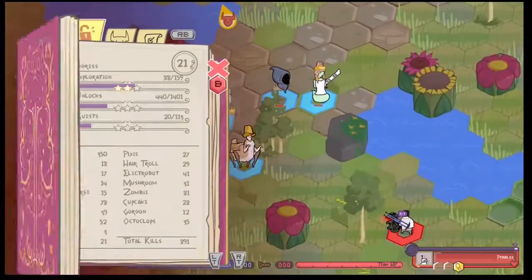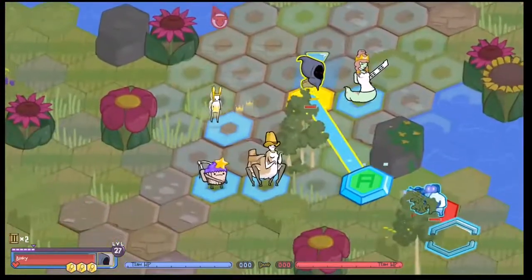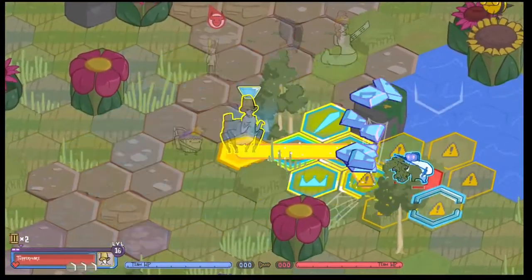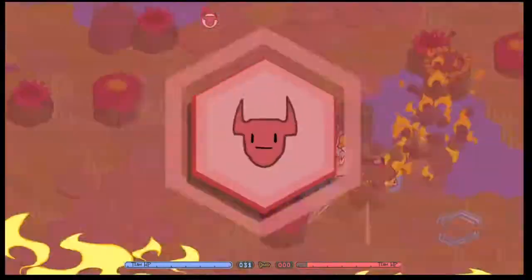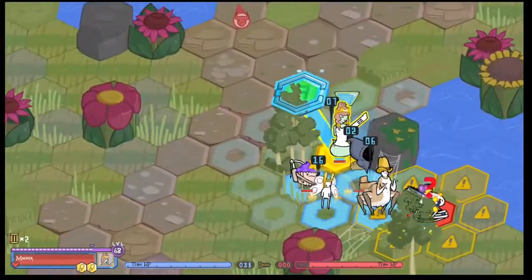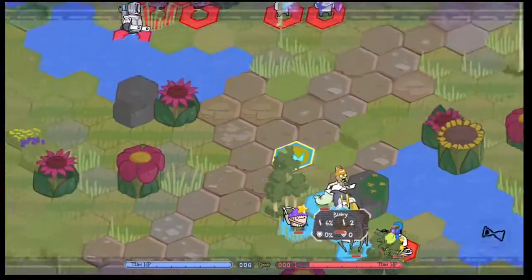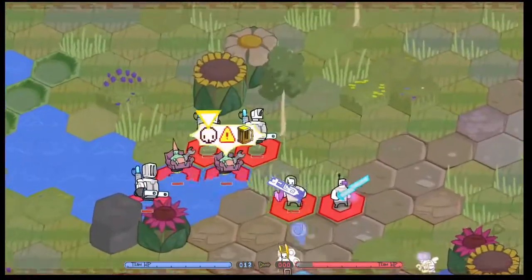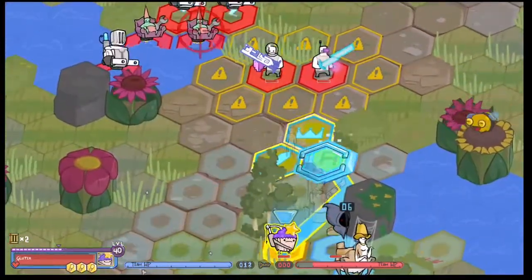This is just a standard recruiting fight — nothing special about it. It's on double speed right now so you can see my team just melting this poor guy. About half his health is gone right there. Luckily there are three electrobots here and you only have to capture one, so that's a pleasant surprise. I'd focus the gnomes or the humans first so I have robots to choose from at the end.